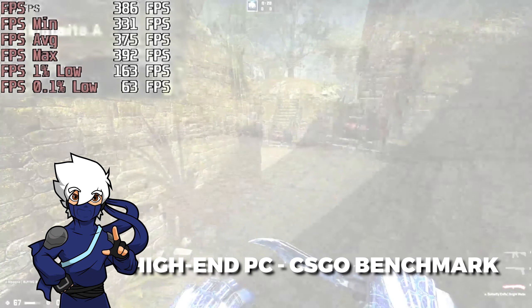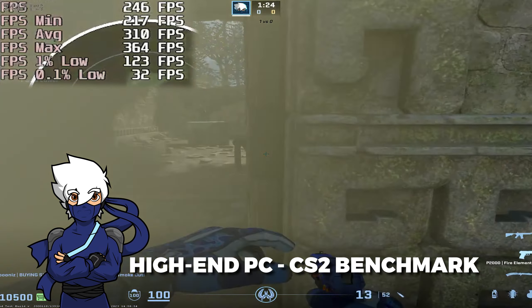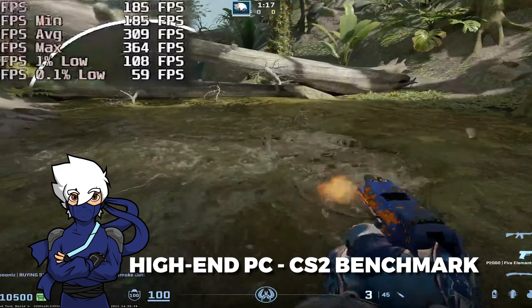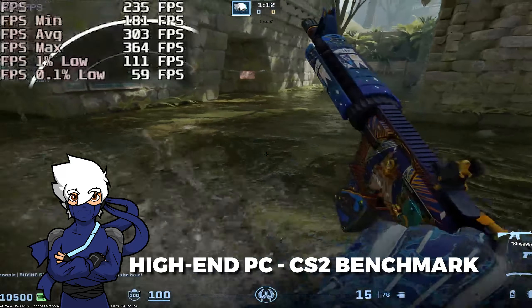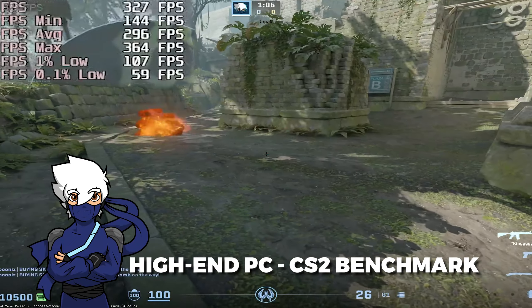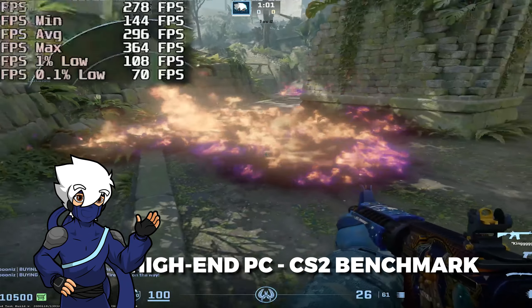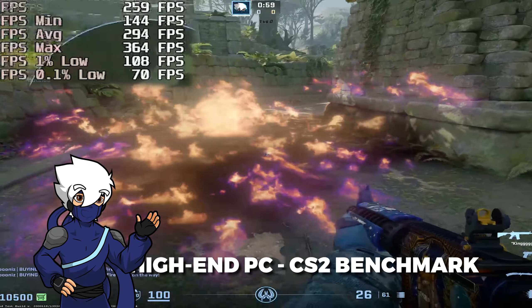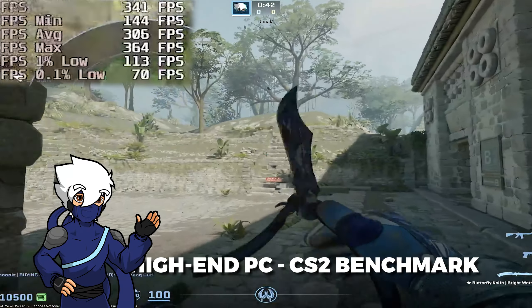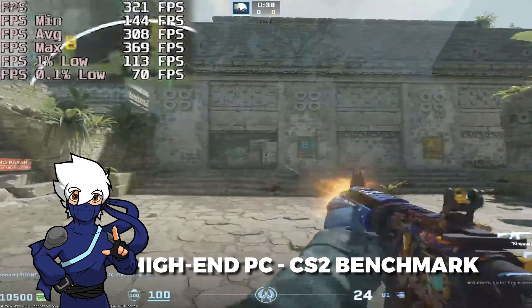Now let's move on to CS2 on the same high-end PC. As you can see, the main difference is not so much the max FPS but rather the minimum FPS. In CS2 you get a lot of FPS drops, especially when it comes to watery areas.